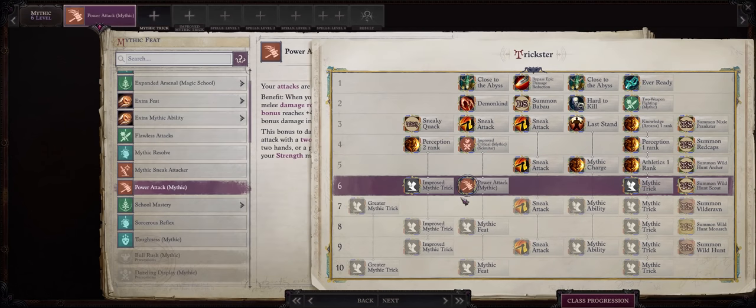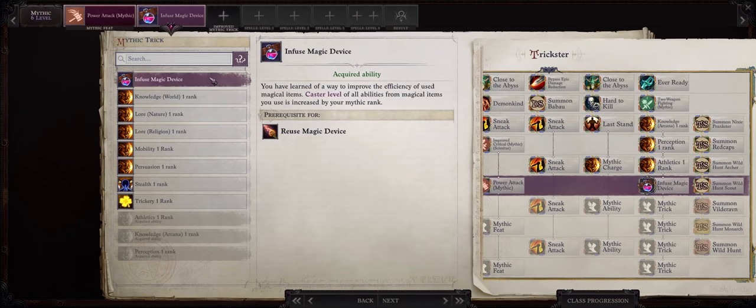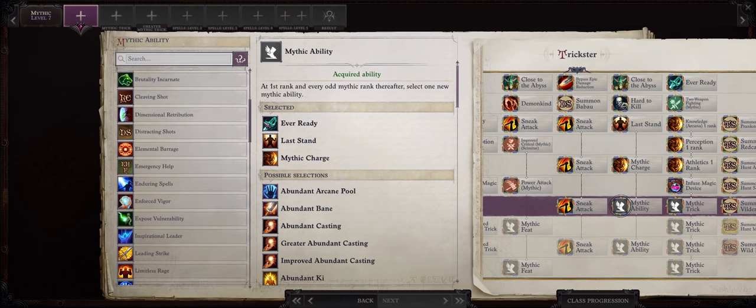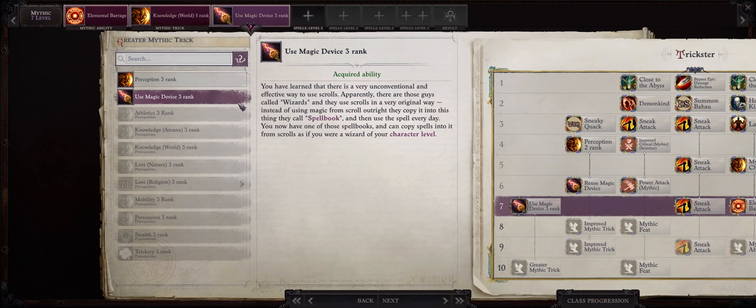For mythic level 6, go with Mythic Power Attack. By this level we can already overcome the penalty to attack bonus just fine, and this will highly increase your power attack damage even when dual wielding. For your two tricks at level 6, Use Magic Device rank 1 and then rank 2 so we can later qualify for the wizard spellbook. For mythic level 7, I like going with Elemental Barrage — at this level we get the wizard spellbook, and we have enough spells to give us elemental damage so we can easily proc Elemental Barrage on our attacks. For example, Genie Kind, Firebrand, the Acid Maw ranger spell, plus the dragon familiar Jarcy Gax. For another trick, Knowledge World 1, and then Use Magic Device rank 3 for the wizard spellbook.